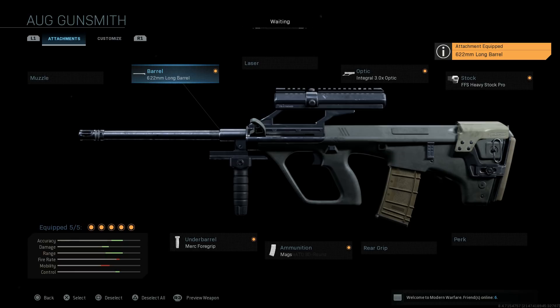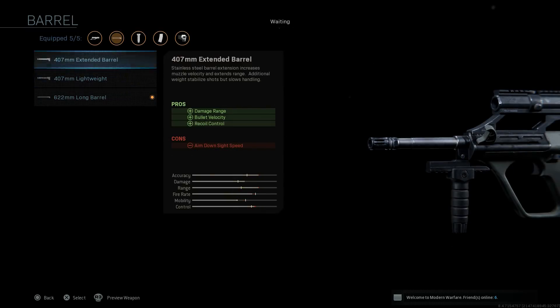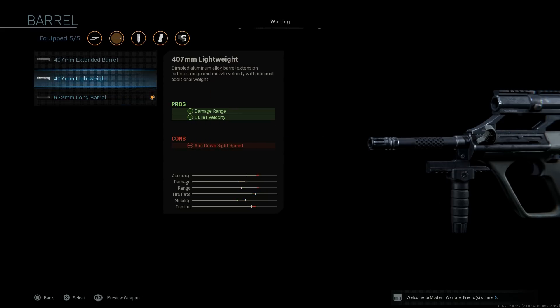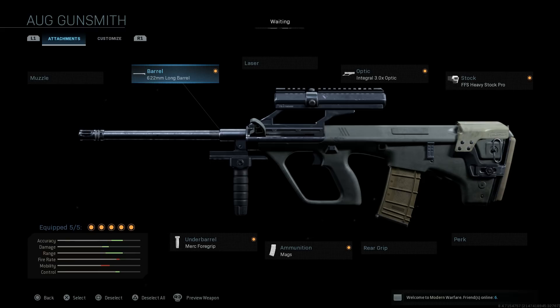Now typically the standard assault rifle for the STG 77 has a barrel length of 508mm. We don't have that choice - what we have is between the 407mm and the 622mm. Typically the 622 is used for the H-bar, which is the light machine gun variant of the AUG, and the 407mm is used for the carbine versions. So the closest we're going to get to that 508mm is the 622mm long barrel for the assault build.